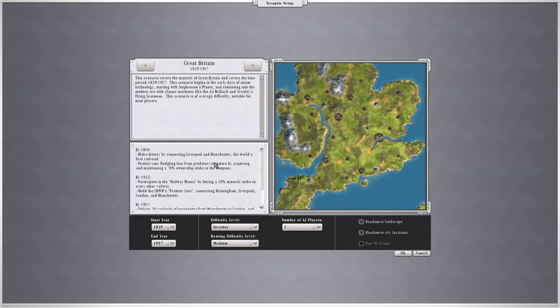I'm not going to go through the tutorial or anything. I'm just going to jump straight into single player. I'm going to leave everything on pretty much default — I know I'm only playing on the Investor difficulty, but this is just for a bit of fun. I'm going to leave it with one AI player as well.